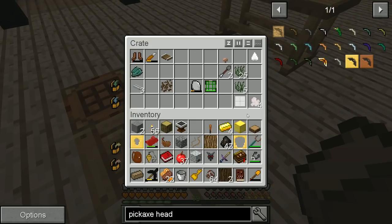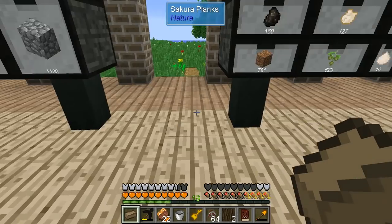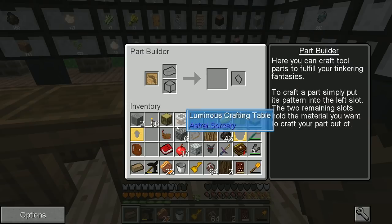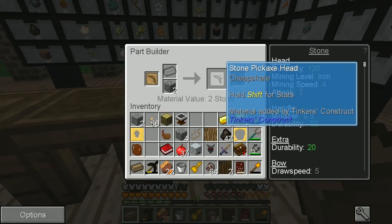My inventory is getting kind of full — let me just get rid of some of these items. This being the part builder, I should be able to — yeah, I don't even need regular stone. I can create a stone pickaxe head.